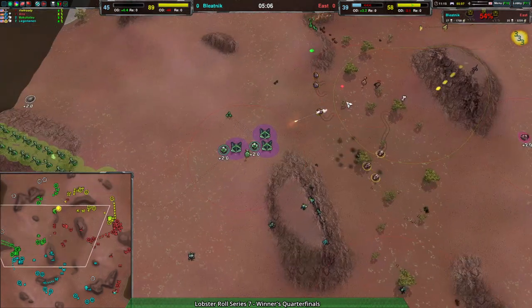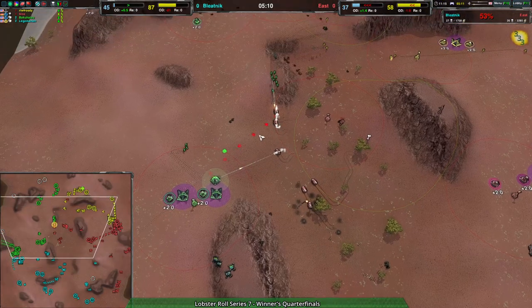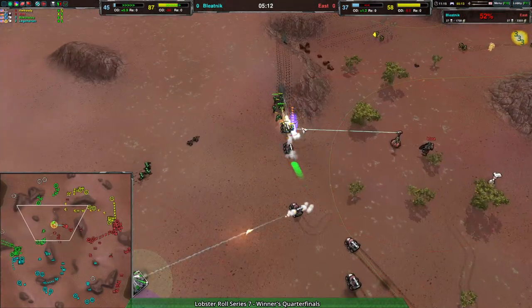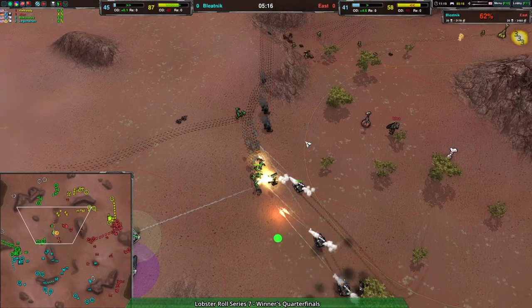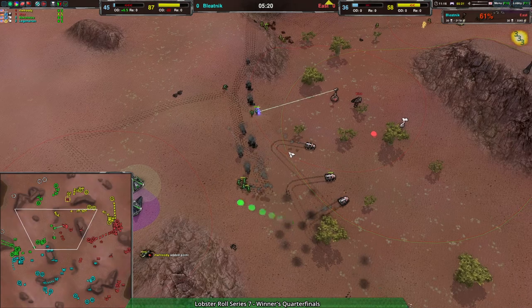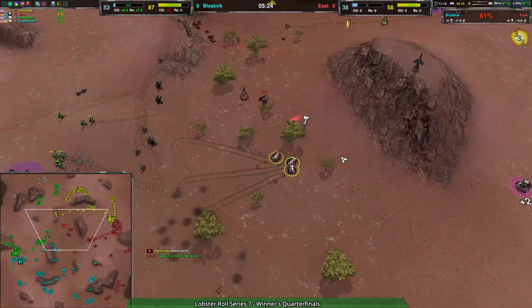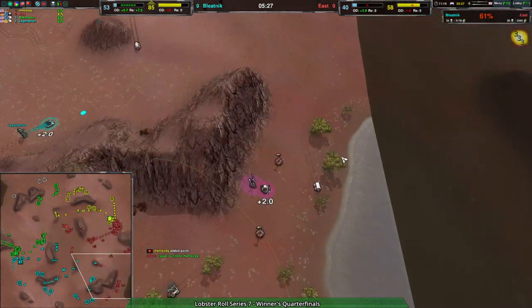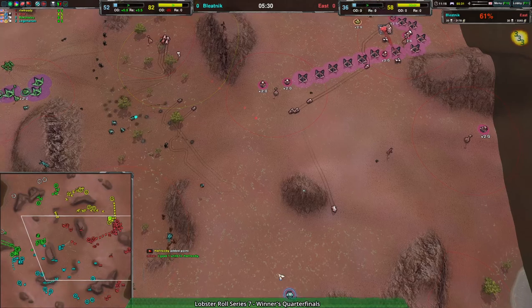East team's fencers are very split up so the glaives can just take them out one at a time — there's nothing to stop them. That's two fencers down, three down. The fourth might be able to survive thanks to the help of the other fencers — and yes it does. That fourth fencer barely survives, and in all this time east team has managed to build up and start contesting the southeast.